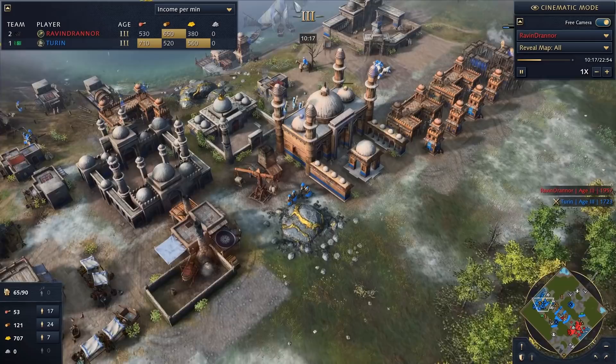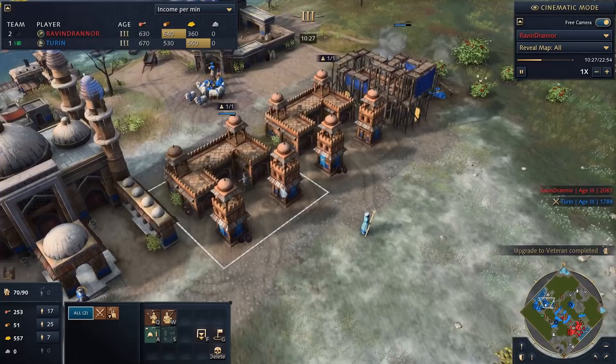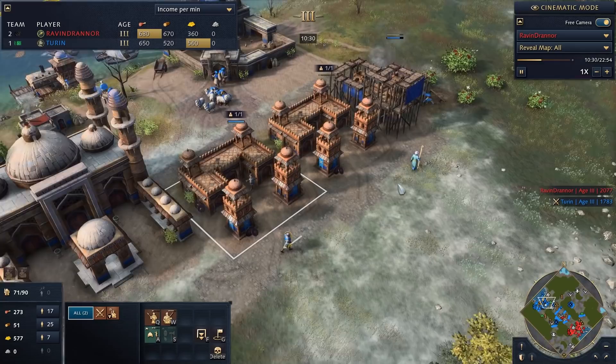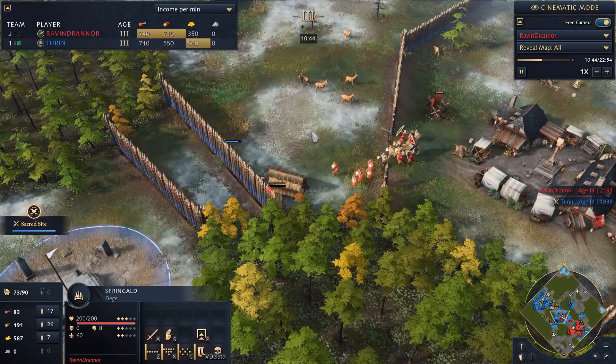I've been trying to play more without using springalds, just using infantry and horsemen to chase them down — it's been pretty effective. Seeing him pressure me early, I pull all my scholars from the mosque and put them inside my military buildings. This makes those buildings produce infantry 100% faster — instead of 22 seconds I can produce men-at-arms in 11 seconds, which in a scary timing like this is mega important.